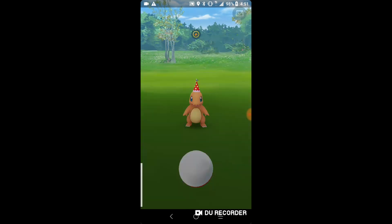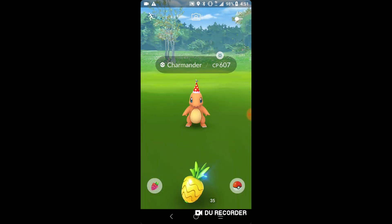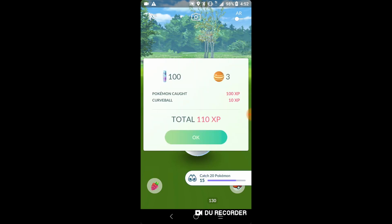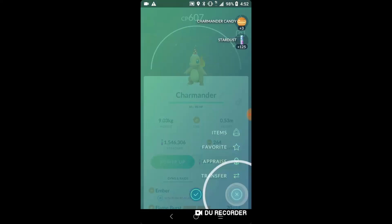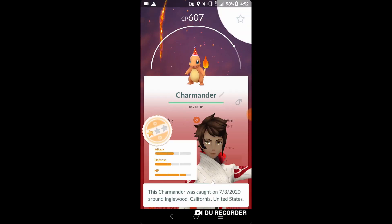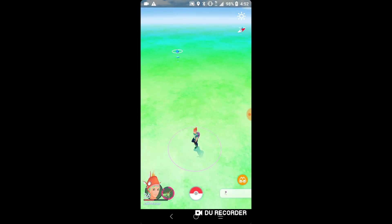There's a Charmander right here which is the only one from the party hat starters I don't have. Looks like I'm going to be able to get it - it can be shiny but we didn't get it on this one. We caught the Charmander though. I'm hoping to at least get a shiny Pidove or shiny party hat Bulbasaur - that's the big one I want.